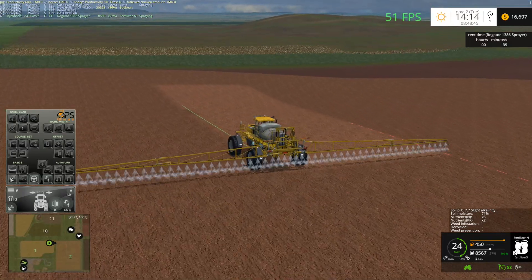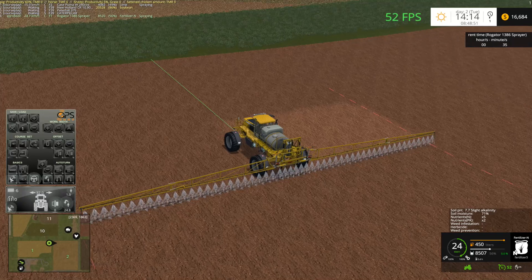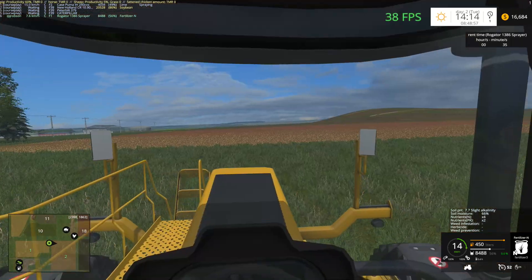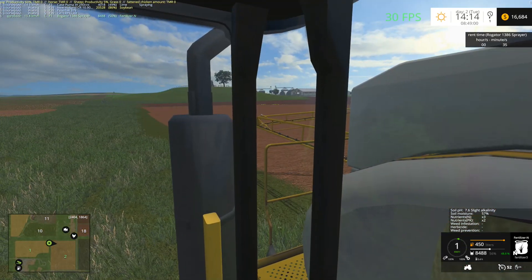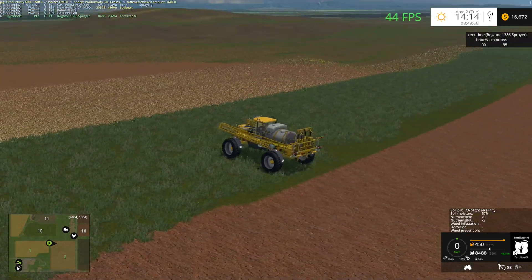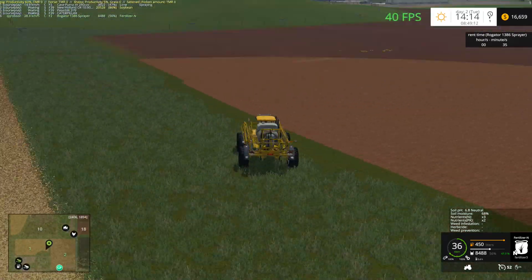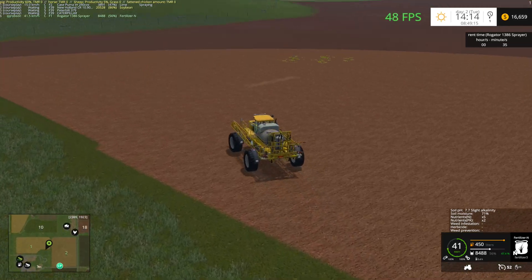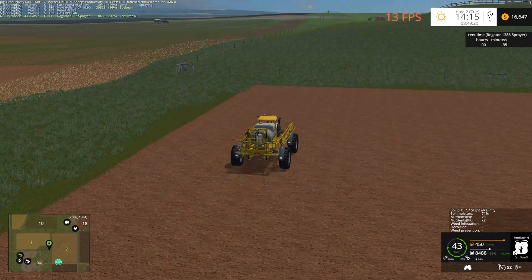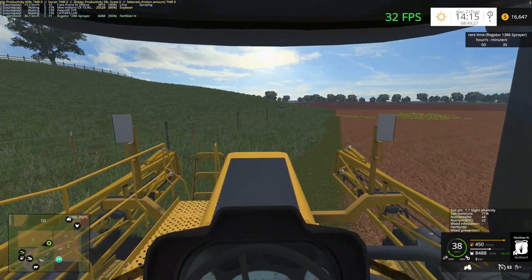So we're just finishing up the last pass here putting down N. Almost there. Let's fold it up and turn the GPS off. There's N in that field — so we should see an increase of N. It should go up to about 9 or 10 depending on where you're looking in the field. Once we go to tomorrow, the next step will be putting down some PK, because that is also important.